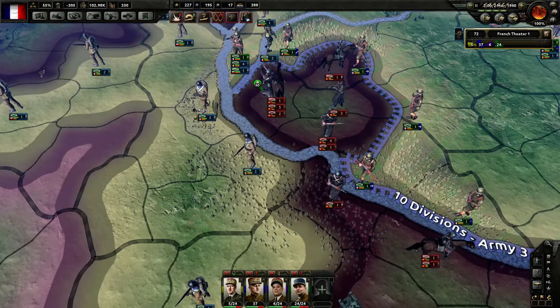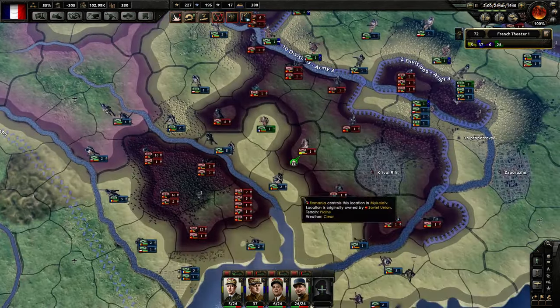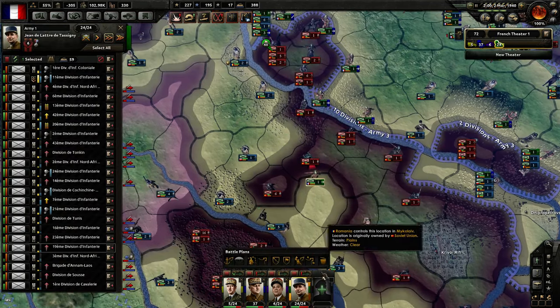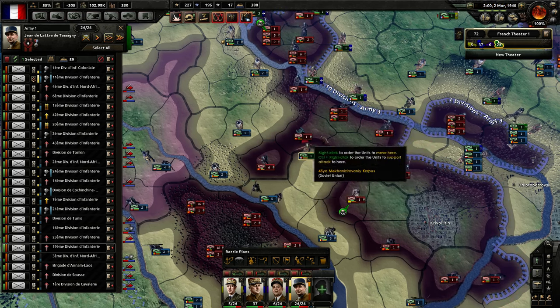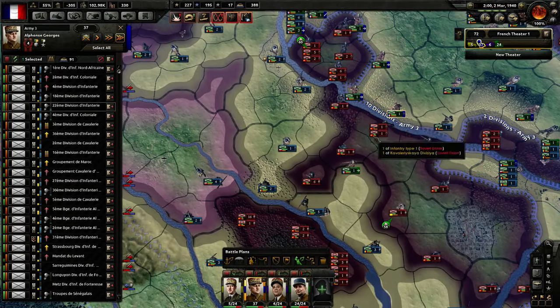Cutting this one off should be very useful, and same goes for this one. Trapping those six divisions if possible — and basically I want to clean up this big pocket because that will use up a lot of our resources.